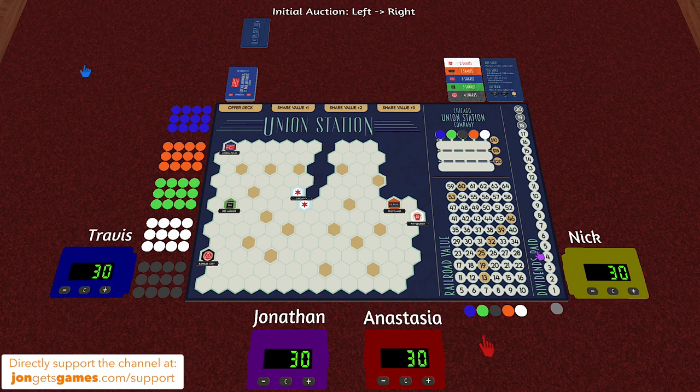Alright, we're all here around the table. As you can see, we are playing a four-player game today. We have my friends Travis, Nick, and Anastasia playing.